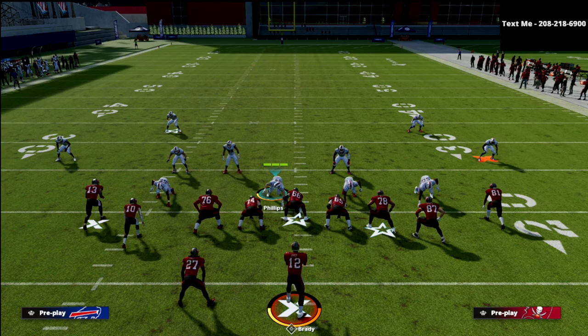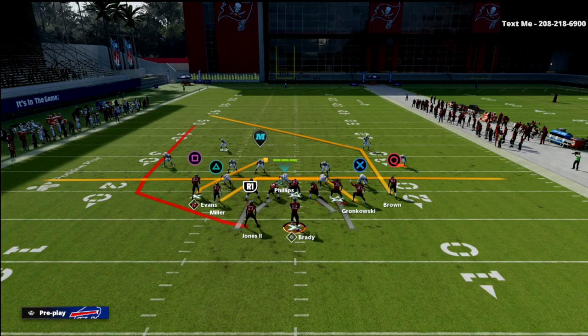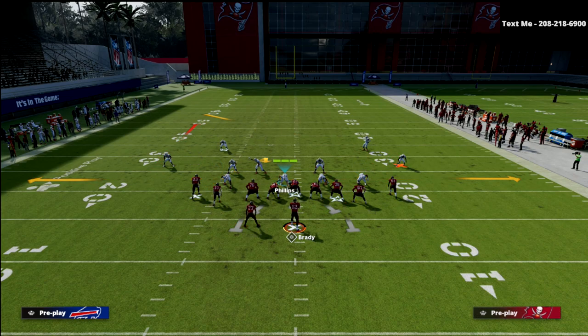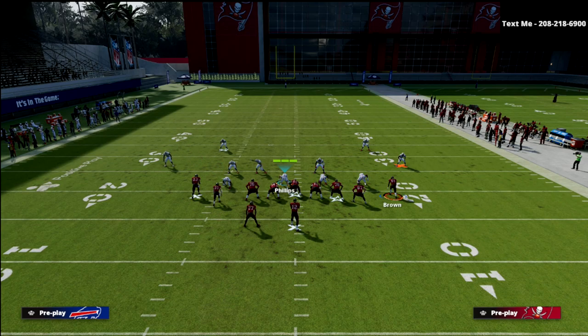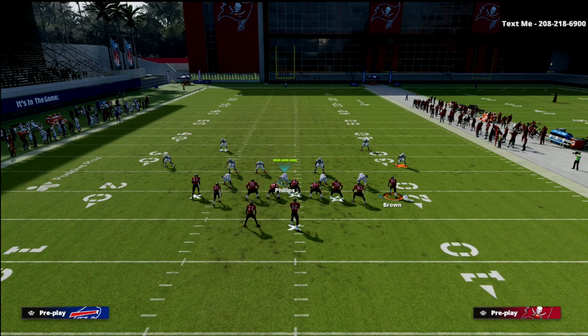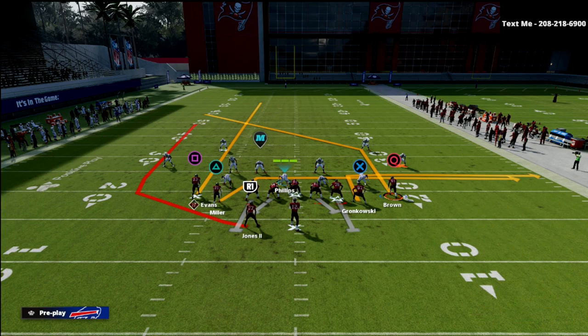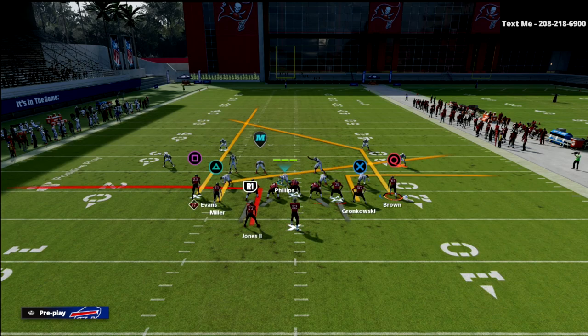Let me do one more route concept: mesh spot. We'll do a streak to Evans, a tight end out, a slant, and an out. I'm just trying to throw some combinations at this to illustrate the massive breakdown we're getting on the right side of the field.